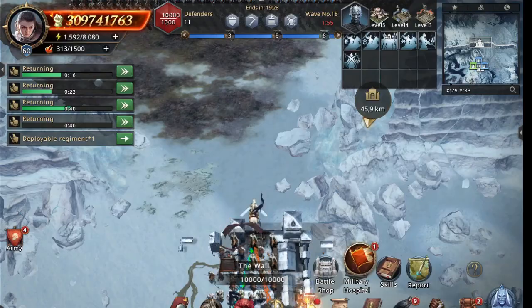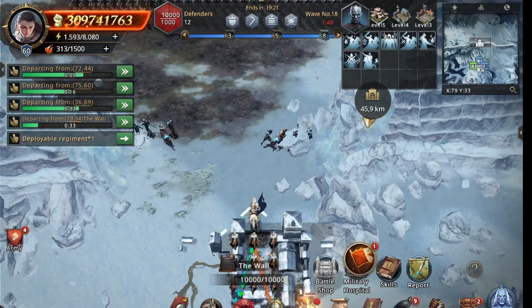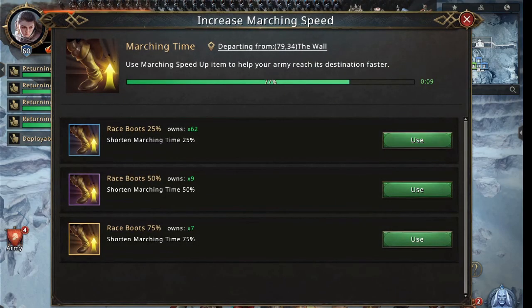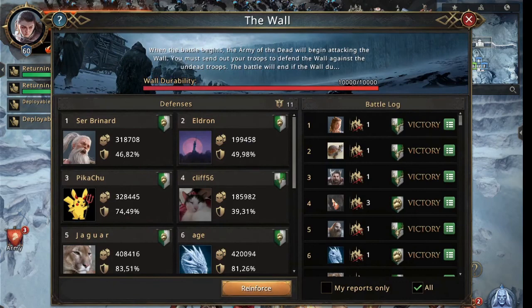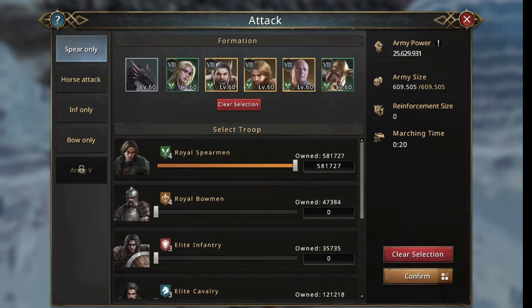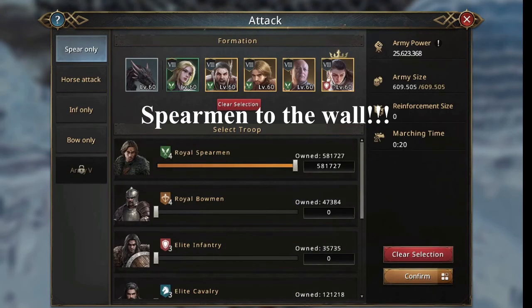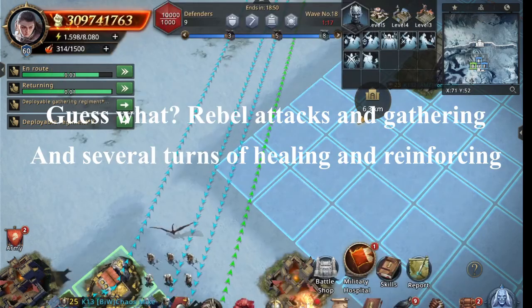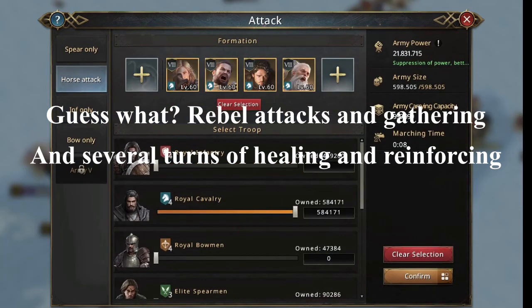Now we're at the end of wave 16, so I no longer need my cavalry. I just need to bring in my spears because we'll have a cavalry attack. Fresh troops — one click only. I change the commander to spearmen and send them to the wall. Back to rebel attacks and gathering. Since it's a higher level now, there's more healing and more reinforcing going on at the wall.